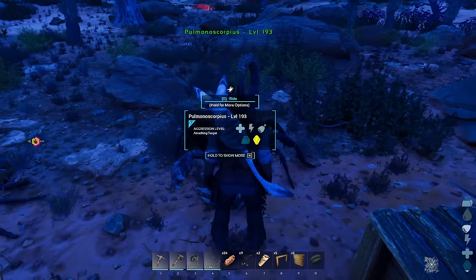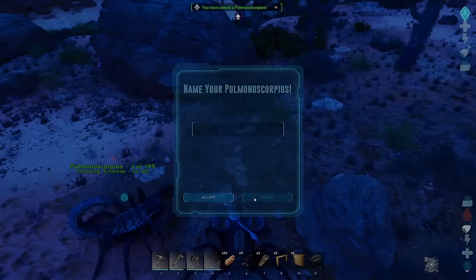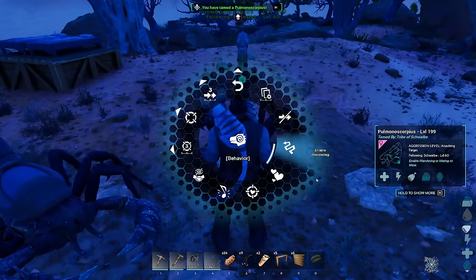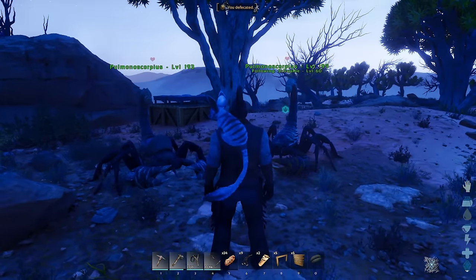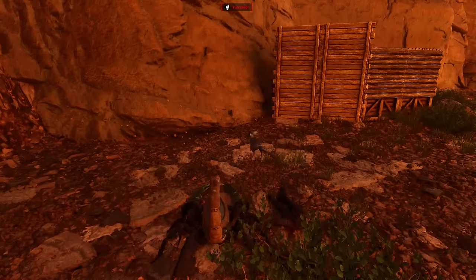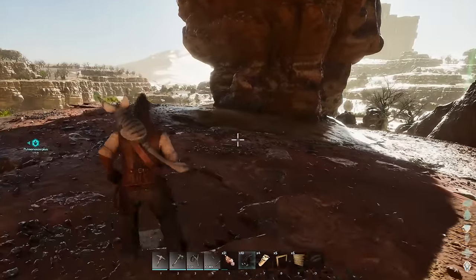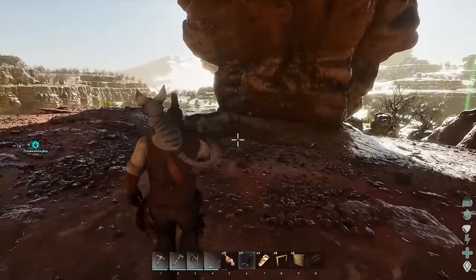Thankfully after a lot more searching I spawned right next to a 135 and 130 breeding pair of scorpions. I used the 135 to tame the 130 and made them lay an egg right then and there to bring back to base. The journey back was pretty simple - I died right as we got back because super heats are just such a fun game mechanic - but the important thing is we now have two scorpions.